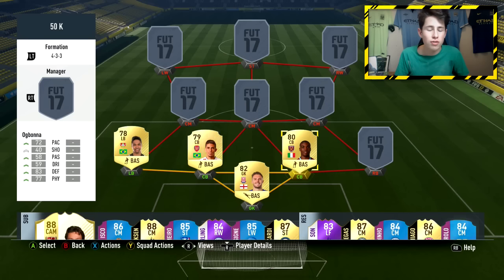Next to Gabriel we've got Ogbonna — a very similar player but slightly quicker with slightly better defending. He doesn't have the passing or dribbling that Gabriel does, but he's a real physical presence. He's got 77 physical, really good strength, 83 defending, 72 pace, 6 foot 3, medium/high work rates — and he'll cost you under a thousand coins. Such a good player, definitely would recommend him.